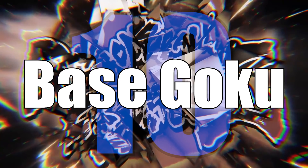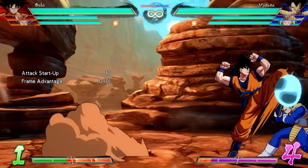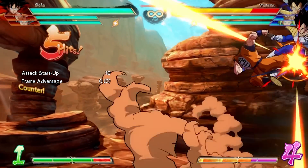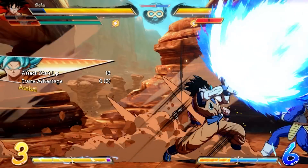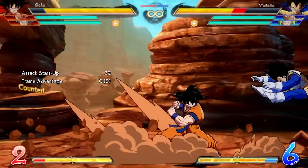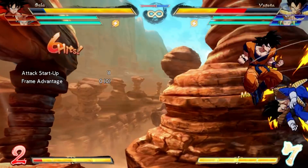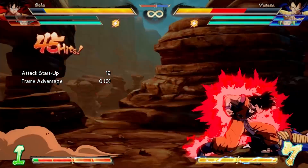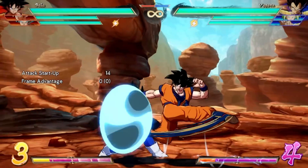Number 10: Base Goku. Base Goku's shoulder check is not only an exceptionally strong whiff punish tool, it's one of the best reversals in the game. While the attack startup animation is 17 frames, it activates its invulnerability on frame 4. Because of this, players are invited to use the move to escape faulty pressure with the additional bonus of non-recoverable damage.